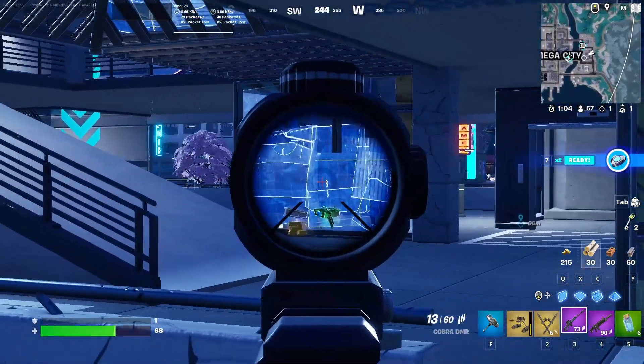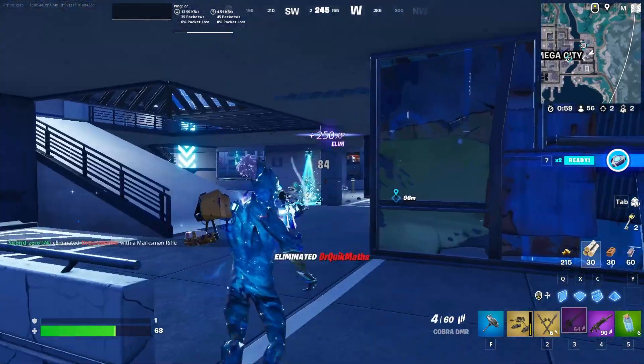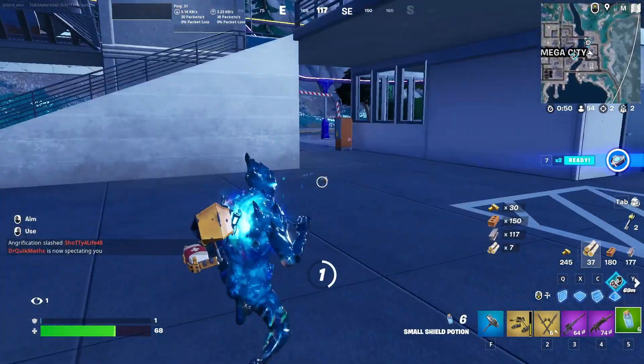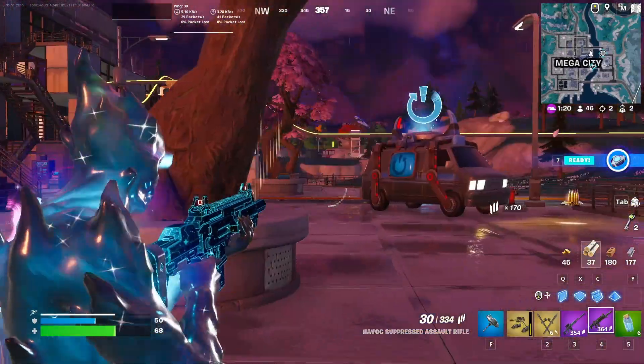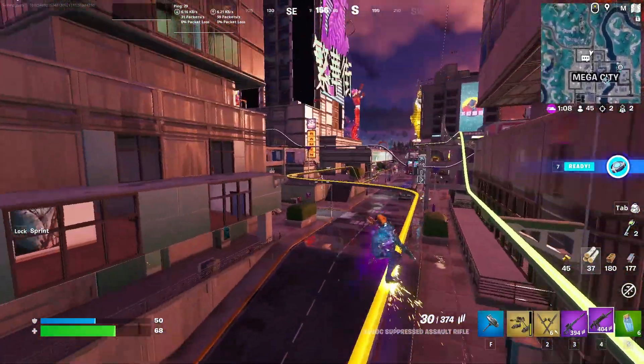I thought he knew that I left but I actually didn't. There we go — I guess this DMR isn't so bad. We need to heal, so the second item they've unvaulted is the porta bunker, but first I have to find it to see what it does because I've never used it before.